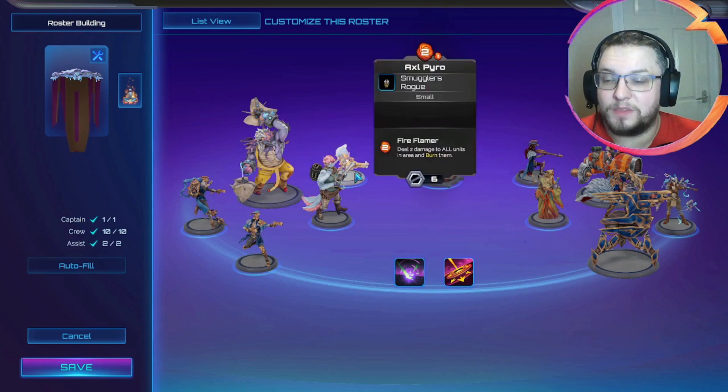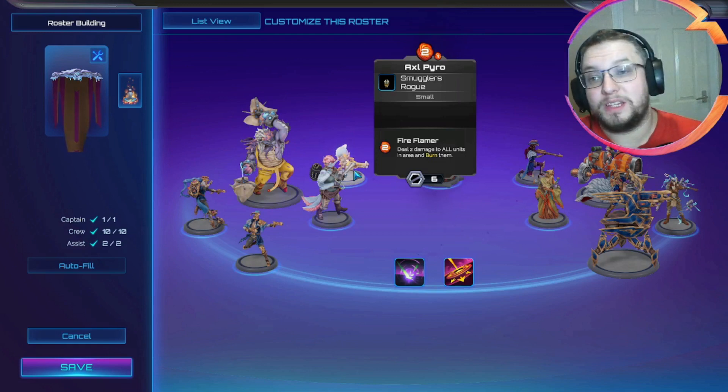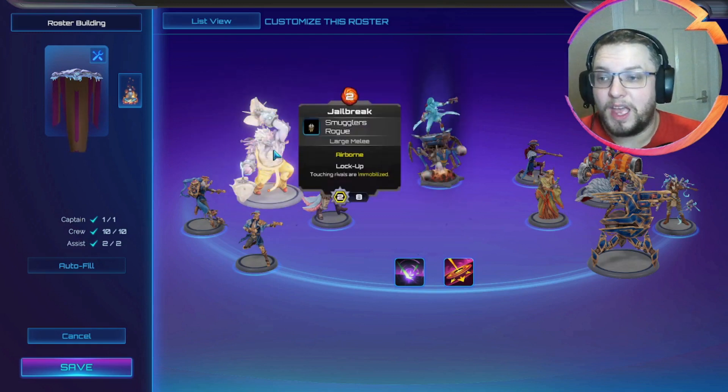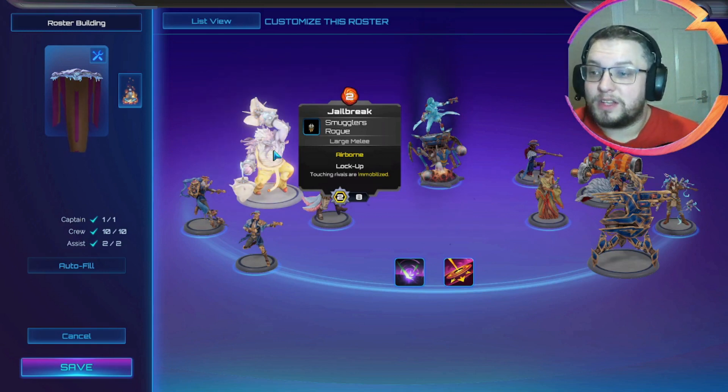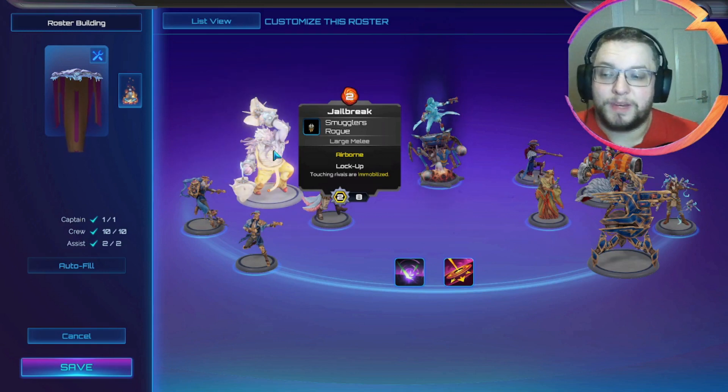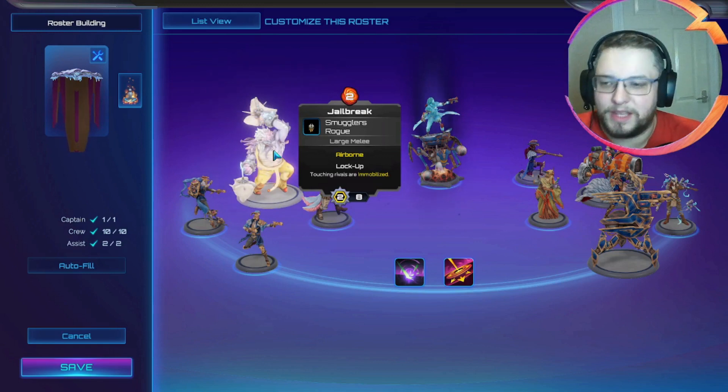To follow up from that we've got Axel Pyro, which is now a two drop but takes two cinder to activate — not easy to activate, but a very powerful unit. We've also got Jailbreak, which is also a two drop in this version. It's not something we're going to be using particularly often, but as and when it's useful we'll absolutely be putting that down.